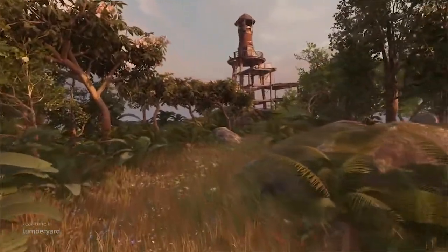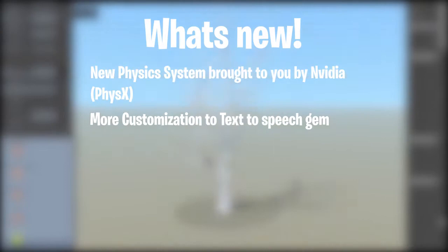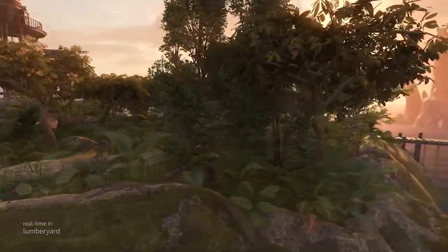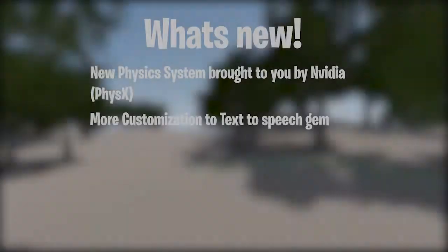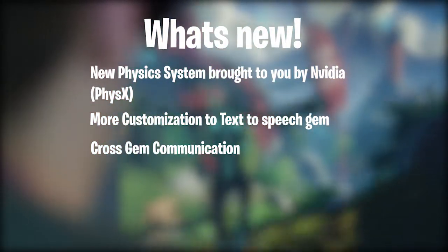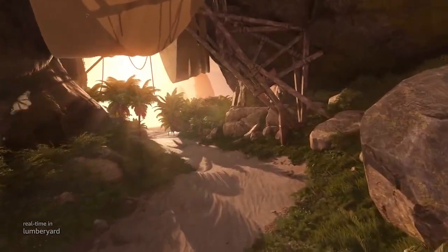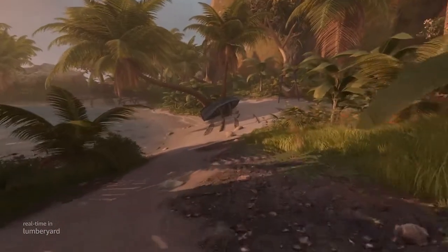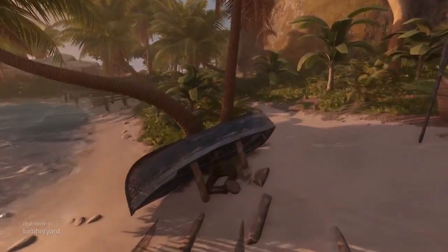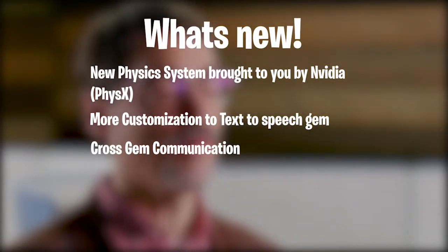Next, there is extra customizability to the Text-to-Speech Gem. I haven't dabbled in anything cloud-based or networking inside Lumberyard yet, so I won't elaborate too much, but you can check out the release notes — I'll have a link in the description. There's also a new feature called Cross-Gem Communication, which allows API operations from different Gems to be exposed and communicate with each other. For example, it allows something like the Text-to-Speech Gem and the Message of the Day Gem to send procedural voice messages to players — those Gems can talk to each other and create a totally different experience for the player, which is pretty awesome.